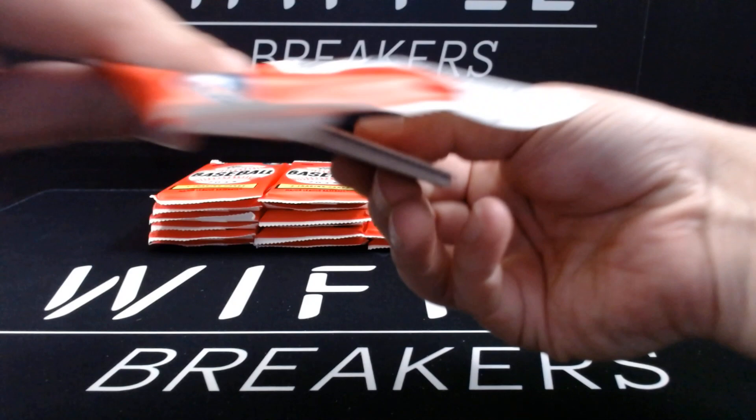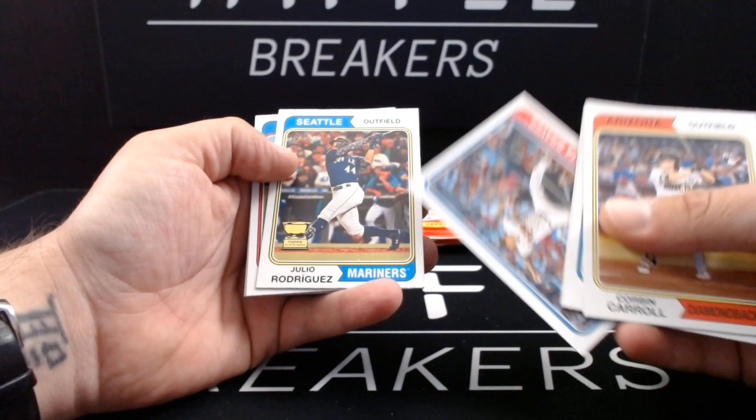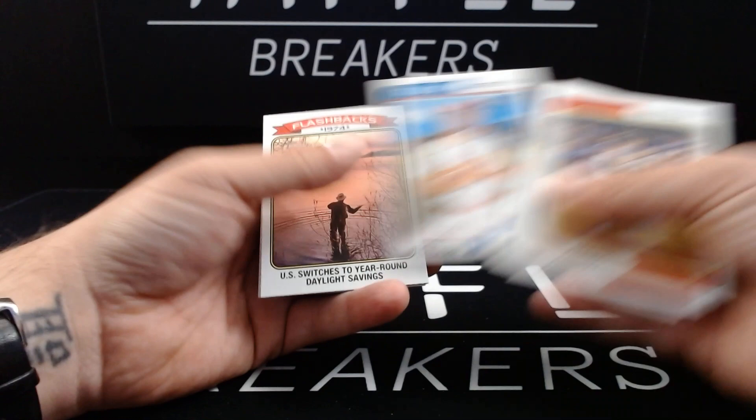Corbin Carroll, Mark Vientos — recent call-up — Zach Wheeler, Jesse Chavez, Julio Rodriguez. Oh, what a sweet photo for the rookie cup. I love his arm sleeve there. Lars Noopar — noop, noop! U.S. switches to year-round daylight savings. Flashbacks, 1974.